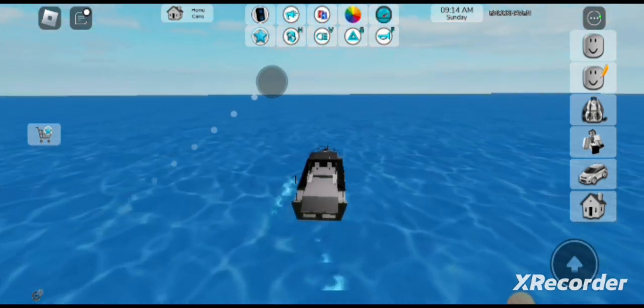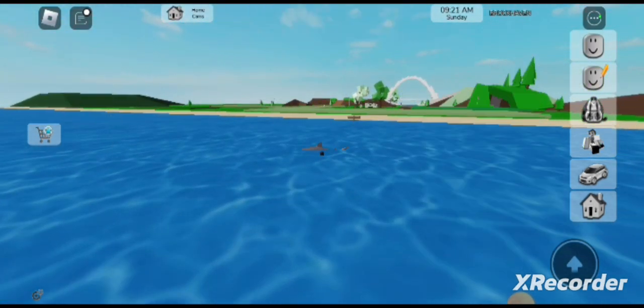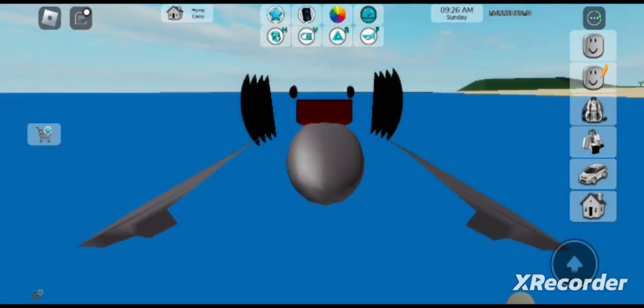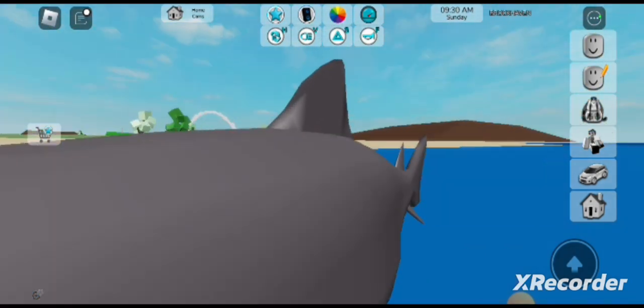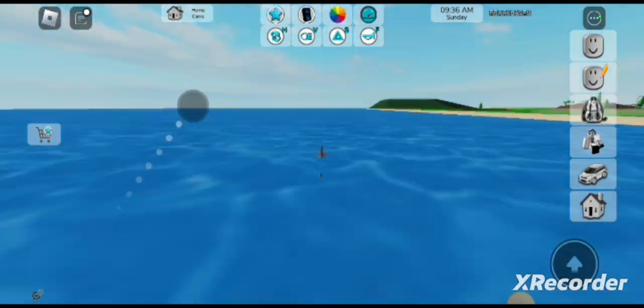So this is a boat, and you can see there's a shark in here too — we can also spawn sharks. Let's go in the shark. You can see that we are inside of the shark. This is the shark's mouth and we are inside of it — see, we can swim in here.